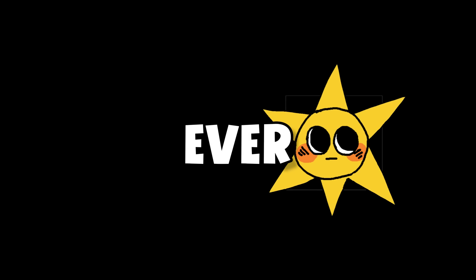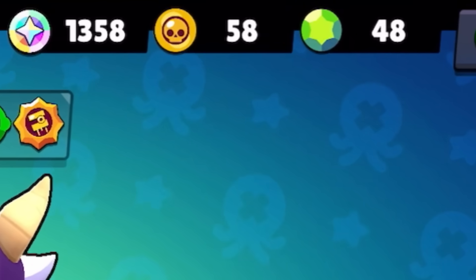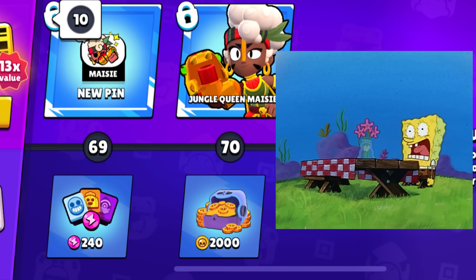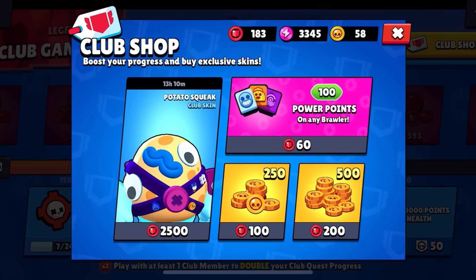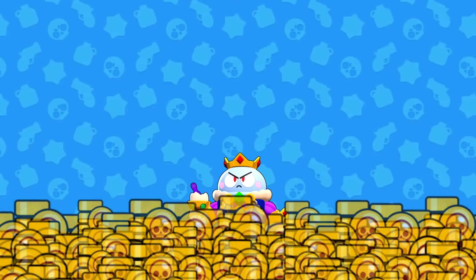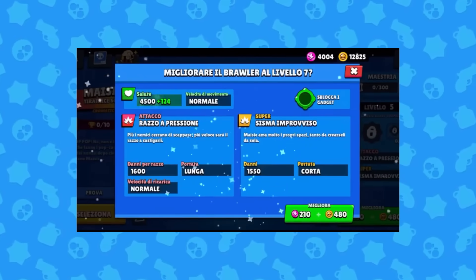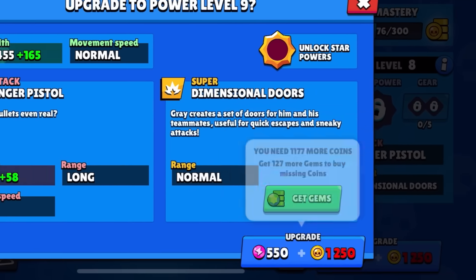This is definitely a flex — having gold to spend. After the Brawl Box removal, gold has been super scarce. There are like two ways to get it and I don't enjoy either of them. If you're one of those people who sit on mountains of gold and can max out a Brawler right when they're released, then hats off to you. That is just unheard of for me.